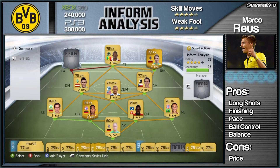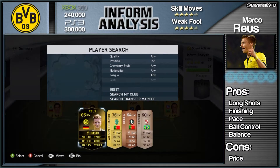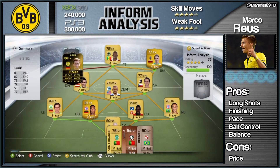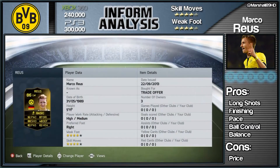Welcome to another inform analysis. This time we are reviewing the most expensive player of week one's Team of the Week — it is Marco Reus. He costs 240,000 on Xbox 360 and 300,000 on PlayStation 3, and both are a trade-off. I did get this player lent to me by the same person who lent me Pierre-Emerick Aubameyang, so thank you very much to him.